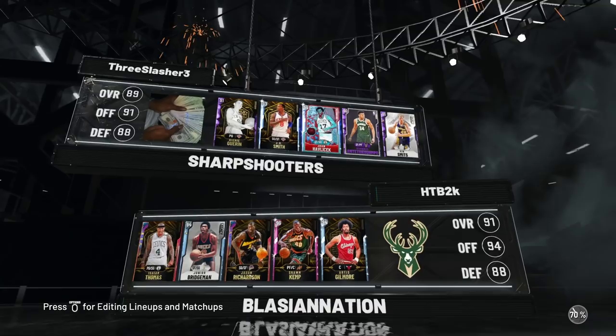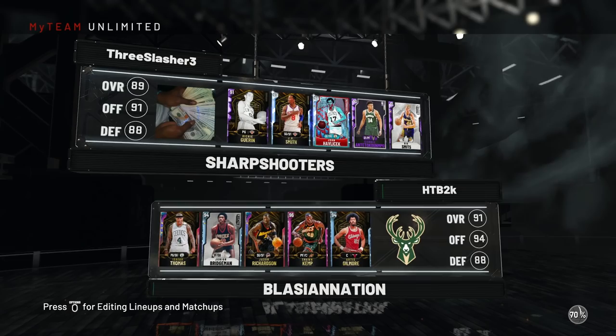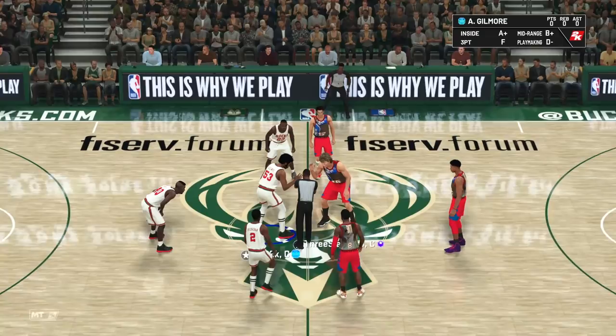On to our third and final matchup — okay, this is something more serious. Richie Guerin, J.R. Smith, John Havlicek, Giannis, and Rick Mahorn — that's a solid lineup right there. J.R. versus Junior, let's go! Okay boys and girls, we're doing the dance — afro versus mullet. Looks like I win.